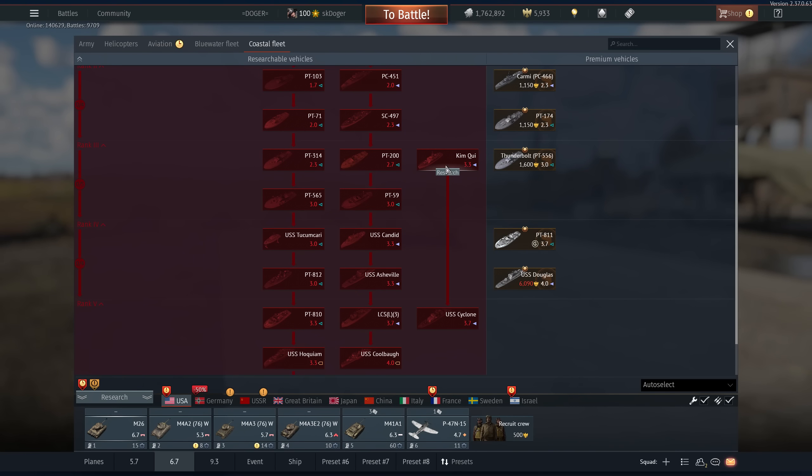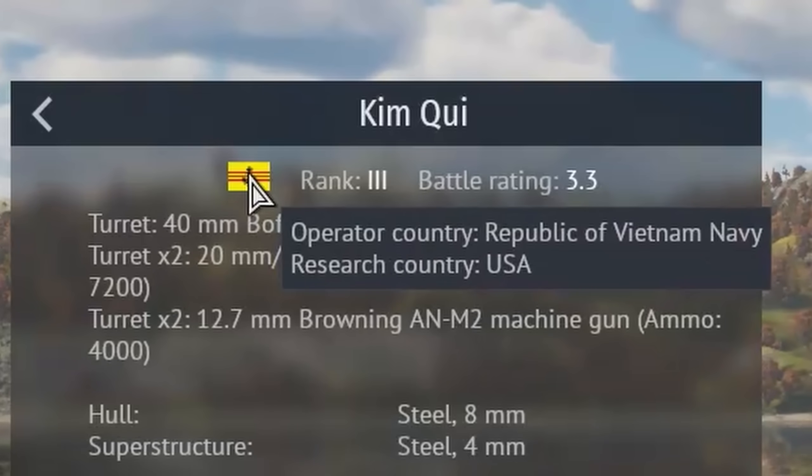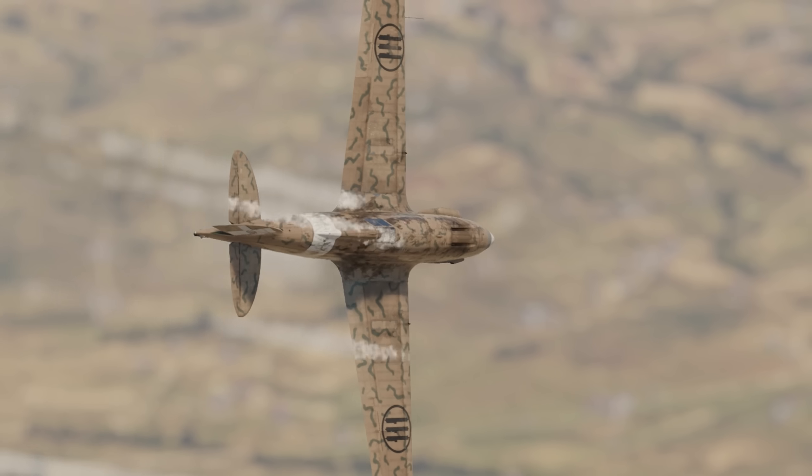One of the most obscure nations in the game is the South Vietnamese Navy, the American Coastal Fleet. An oil leak on a plane will color it black.